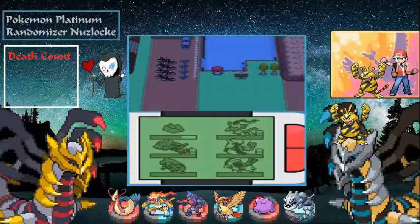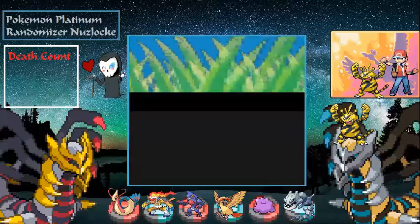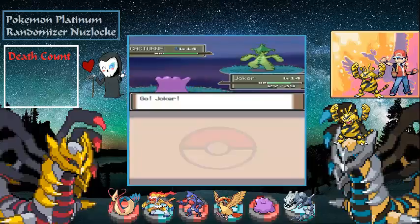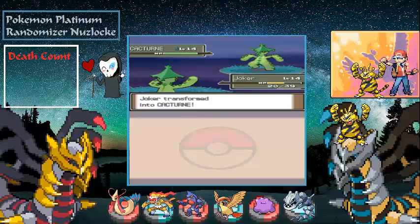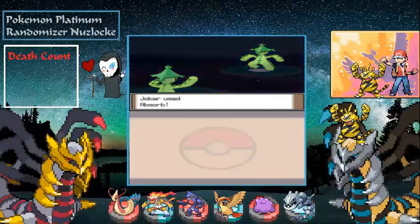That was Eterna Forest. Right here is route 2.11 and then Eterna City. Our next encounter for route 2.11 is going to be a Cacturne. I can rock with that. Let's Transform — ooh, it has Absorb! It's also level 14. Let's go with Leech Seed — it's actually got a pretty good moveset. Let's go for Absorb.